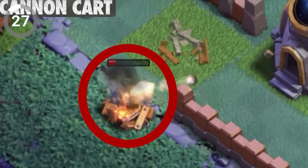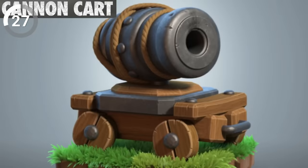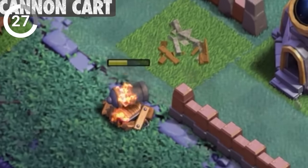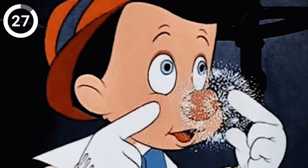The Cannon Cart is a machine made by the master builder. But then, why does it leave behind a gravestone when it's destroyed? Could someone secretly be controlling the cart from the inside? It's all very Pinocchio, if you ask me.